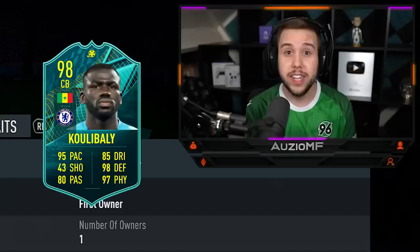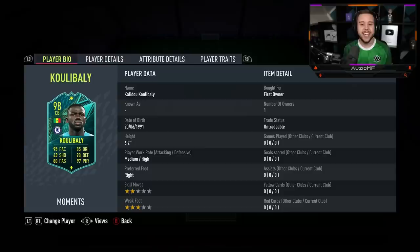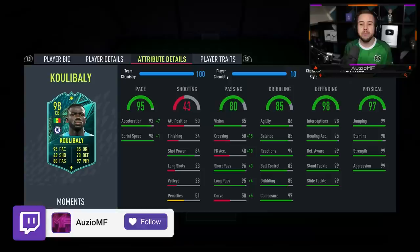95 pace, 98 defending, 97 physicals with 85 dribbling and 80 passing. He is a 6 foot 2 player with medium-high work rates and he has got 2-star skill moves with a 3-star weak foot.